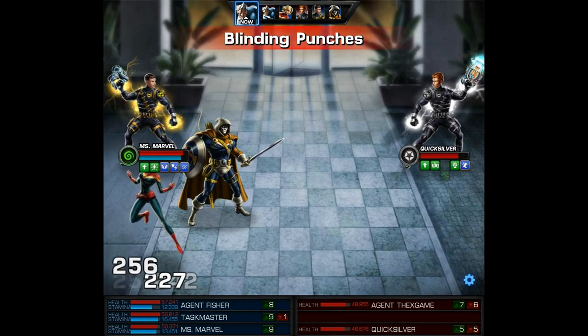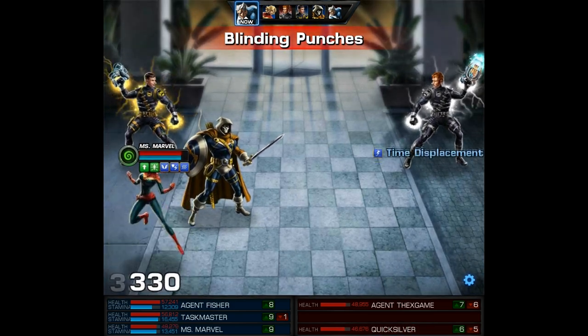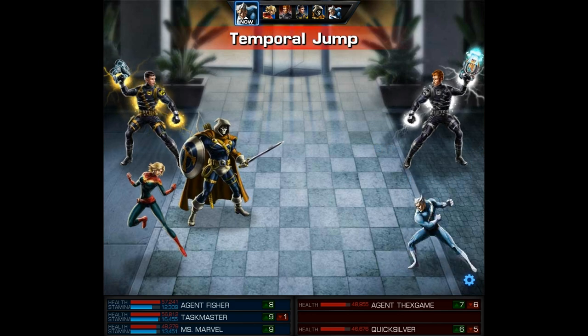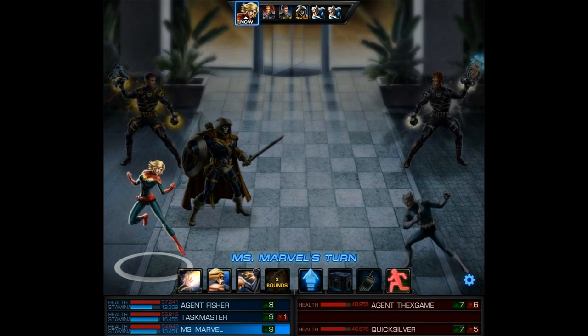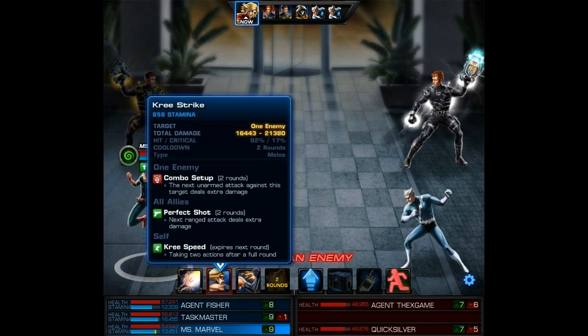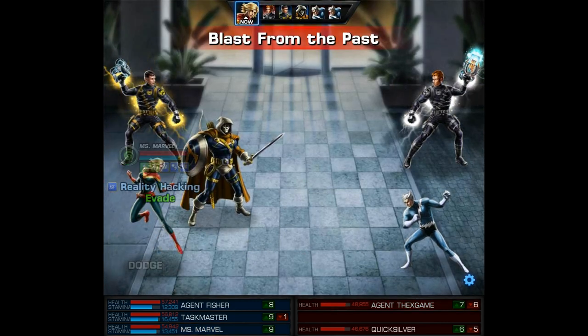There you see his blinding punches are barely doing any damage at all. Next Captain Marvel can use her Kree Strike to do some damage to their agent and proc two turns for the next round. You absolutely have to love Kree Speed — it's pretty phenomenal. Besides that we do have Combo Setup and Perfect Shot so the next ranged attack will do more damage.